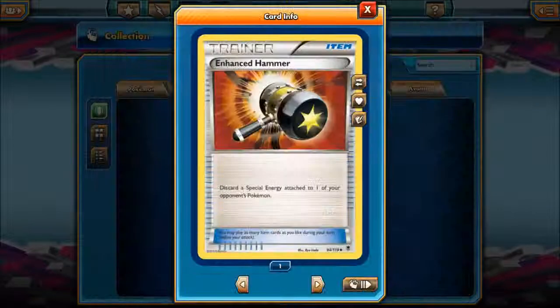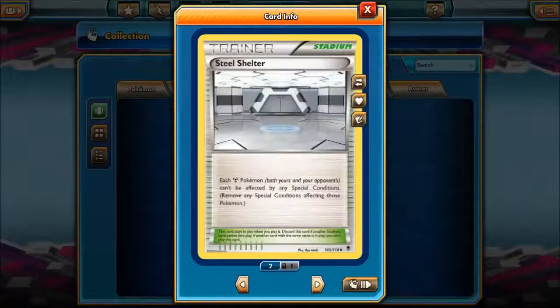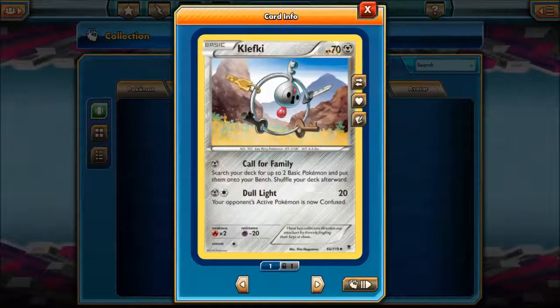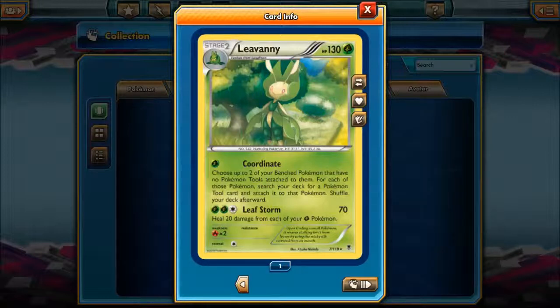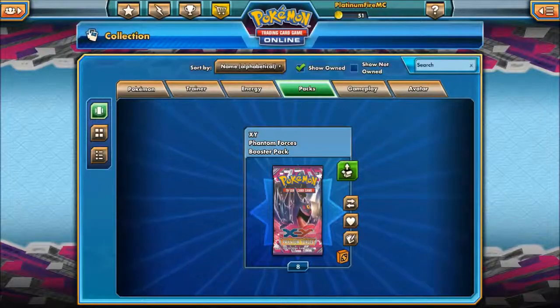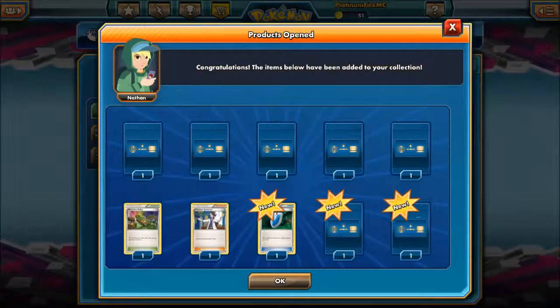Oh, that's good! That is good. It's some kind of special energy — that could be very useful. I literally got one of them in my previous pack, but you better need two I suppose, that's alright. Leaf Storm — that's decent. Next pack.